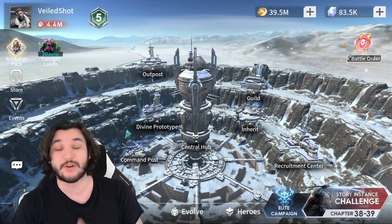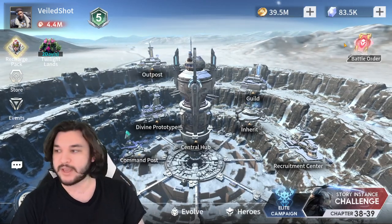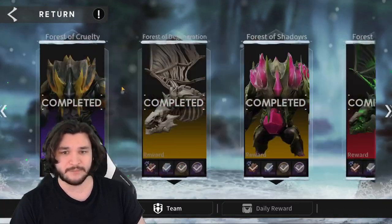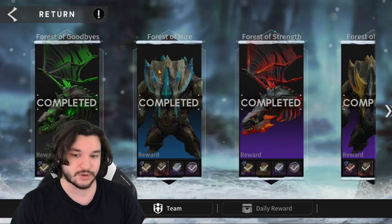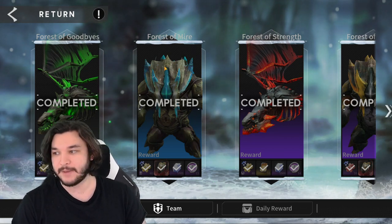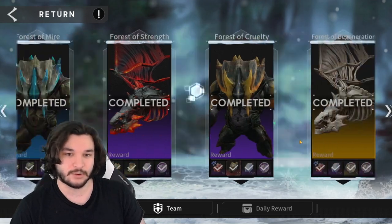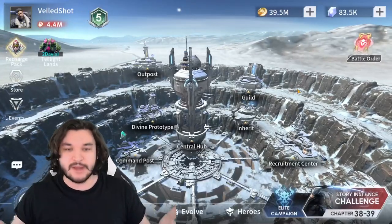Once you get an immortal Serena, save all your advanced summons for Bailey, who requires 700 total summons between limited and advanced recruitment. For limited summons, go 60 on Mazrani then save until another double chip event or important banner. Also keep an eye out for Twilight Land events — they appear roughly monthly for special occasions like winter or Halloween, and they give a bunch of summons and resources you'll definitely want.